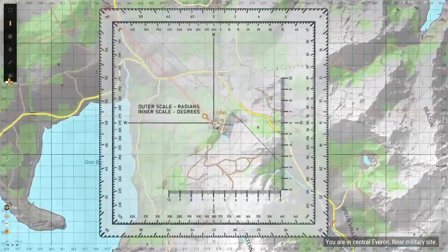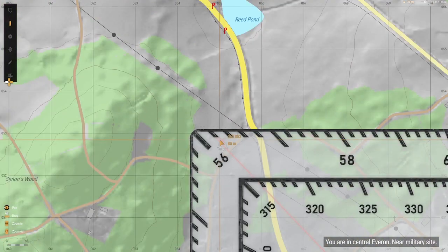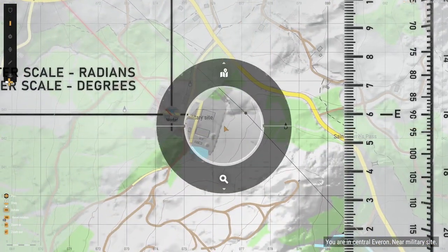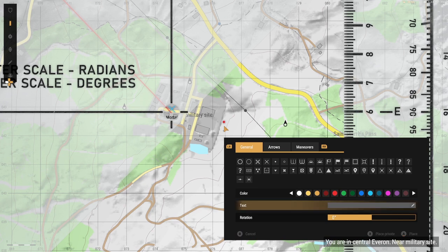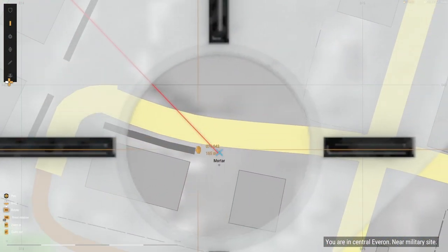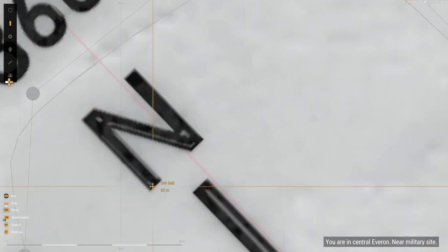Now I will start the measurements by bringing out the protractor. Bring the protractor to the center of the mortar location and get it as close as possible. The outer numbers on both the compass and protractor are mils. I can see that the red line goes to the dash right next to the 56. Each small dash is 20 mils, so this is 5,620 mils — if I take 56 and add two zeros I get 5,600, and adding the small dash which is 20 mils gets me 5,620 mils. Be sure to place a private marker on the map so you don't forget, labeled as direction. I accidentally moved the protractor so I will just move it back — no big deal if this happens.